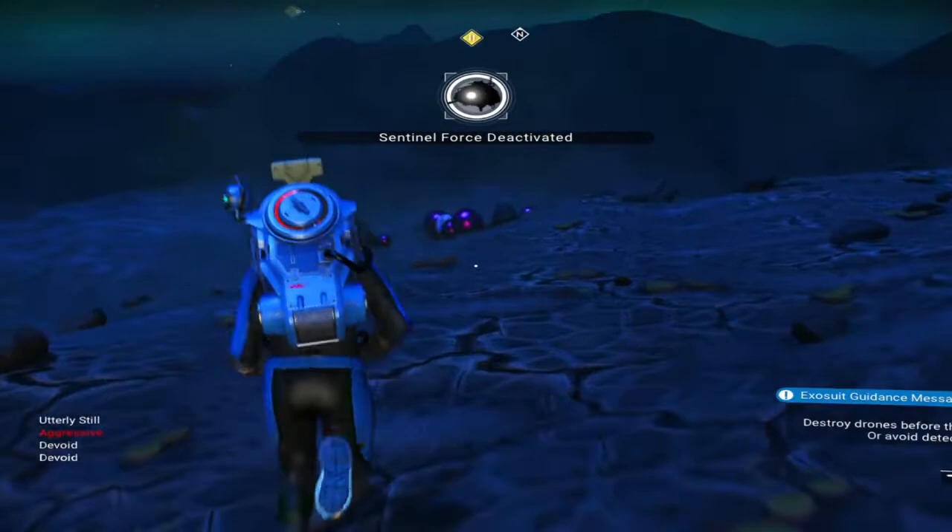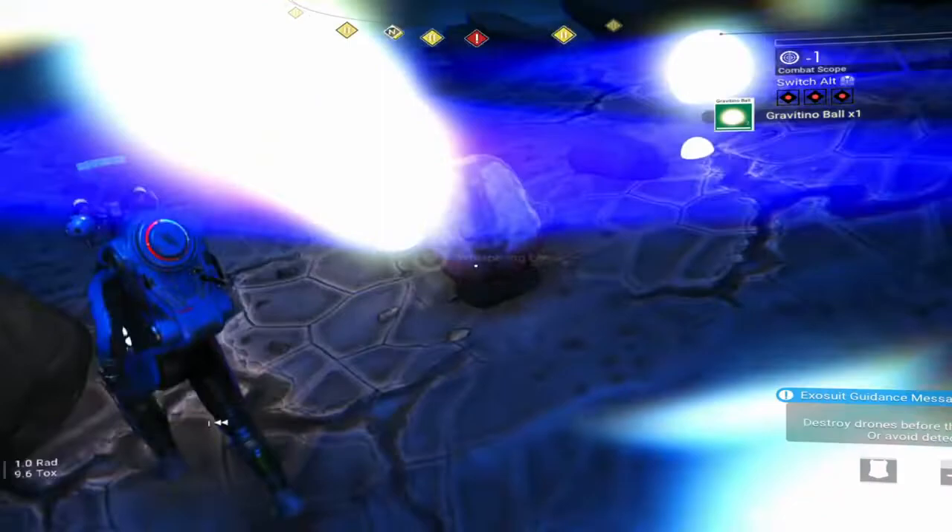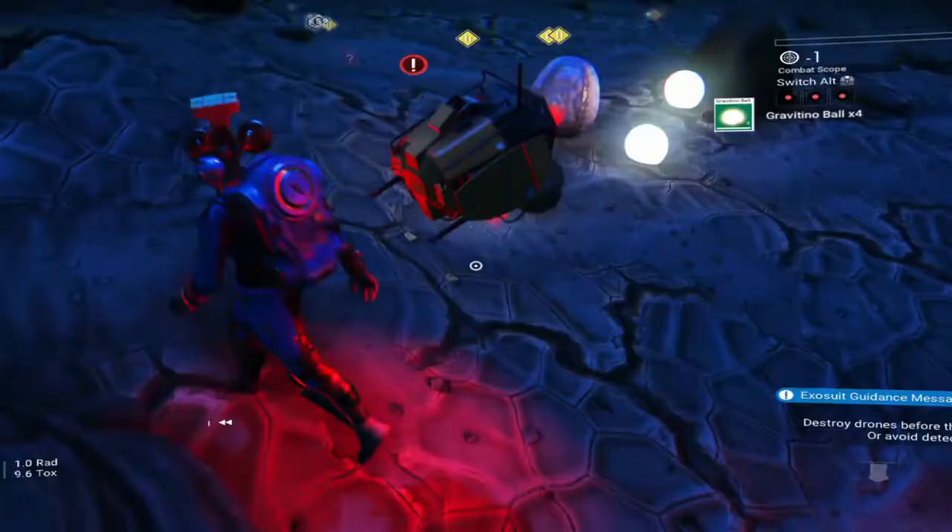Go down onto the planet surface, collect, fill your inventories, fill your starship and fill your freighter up with them, then go back to the space station and sell them — and then just keep repeating this process. I managed to get several million units from doing this and it's pretty easy.